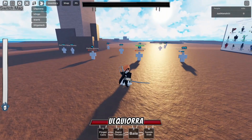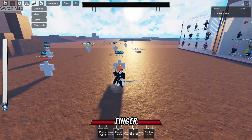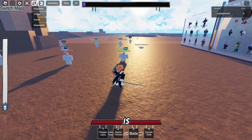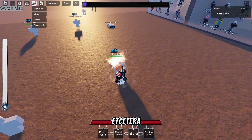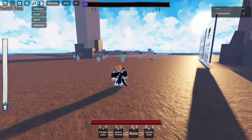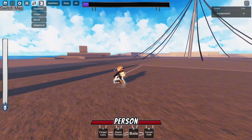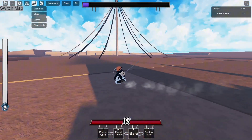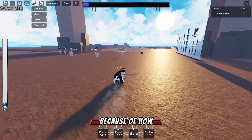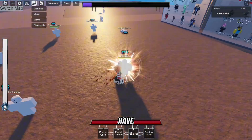Now let's jump into Ulquiorra. The first skill is Fingercero — a base-kit ability he has in every game, very similar to Anime Showdown if you know about the charge meter. The second skill is Rapid Thrusts. The third skill is Bala — it has good range and is pretty good for chip damage if the person is running away from you. The cool thing about this game is that in base, every character has Flash Steps, which is pretty nice because one thing I dislike about Battlegrounds is how slow you are in base compared to your Awakening. You also have Sonido on tab.